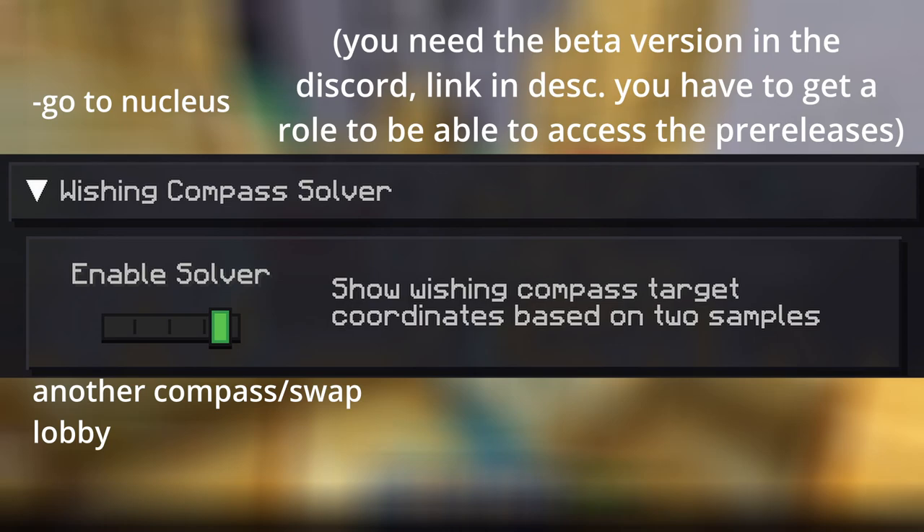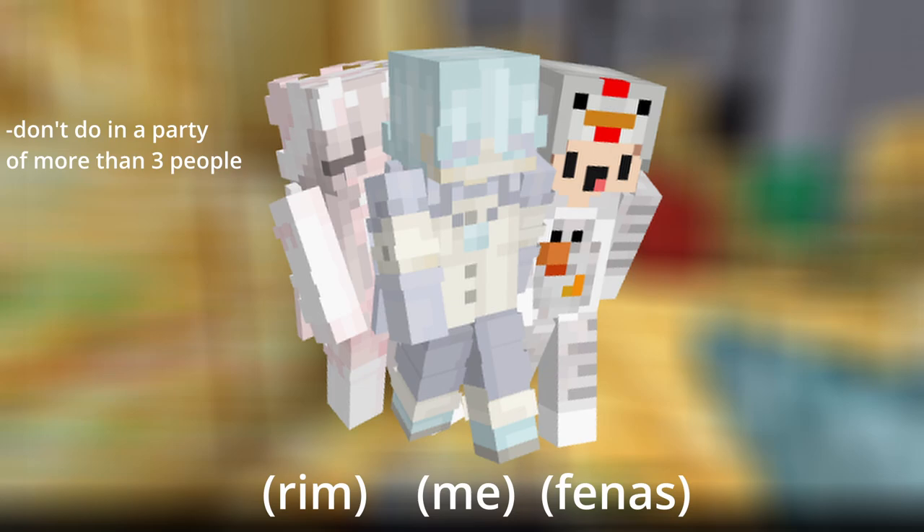If you really need to, you can take a second wishing compass use and use any wishing compass triangulation mod to get the exact coordinates of the Mines of Divan. It also helps a ton to do this in a party. I wouldn't recommend a party of above 3 people, as at that point you start clearing the gold too fast. When you're lobby hopping, you have an extremely high chance to hop into a lobby with a party member. So when you're searching, you disband the party, and when one person finds a spot, they party the other people and warp them. Once you find a Mines of Divan with decent gold in it, you can start mining.